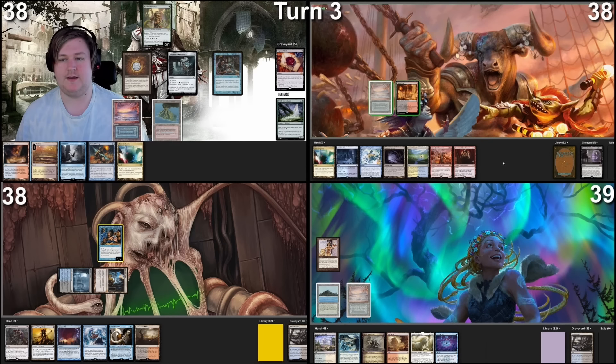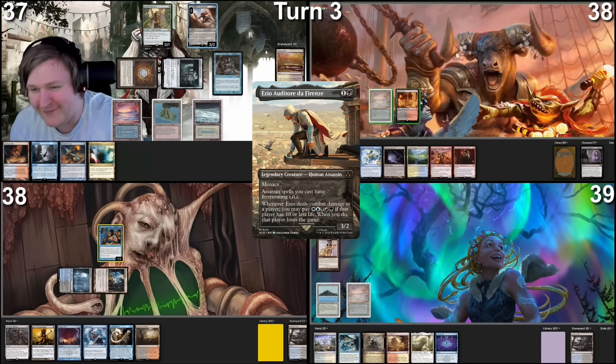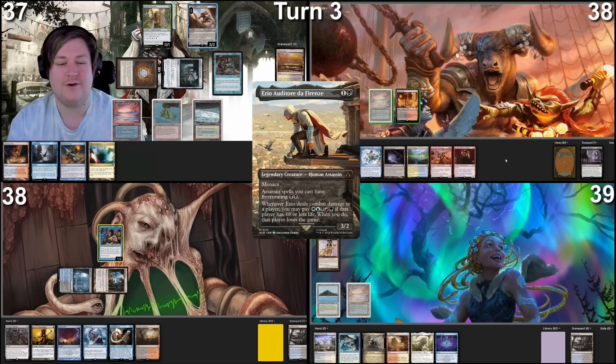Land for turn will be a Marsh Flats, and I will fetch — finding a Tundra. Then I will pay two mana to cast my commander, Ezio. Ezio is a 4/2 with menace — pretty good stat line. Also, Assassin spells I cast have free running, which means I can cast them for two black if I've dealt combat damage with an Assassin or Ezio. It also has all five colors, which makes him five-colored. If he deals combat damage to a player with 10 or less life, I can pay to kill them. But yeah, it's basically just a two-mana five-color commander. With him in play, I will pass turn.